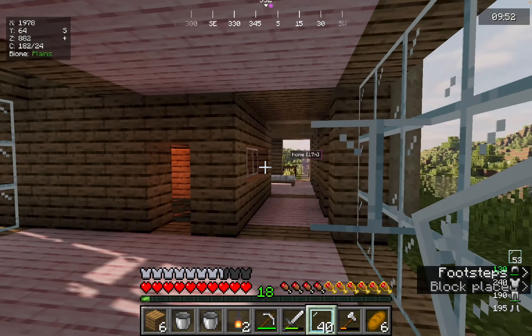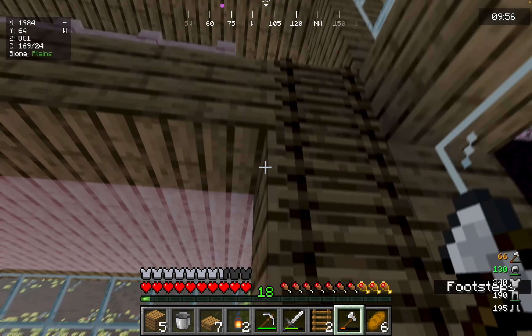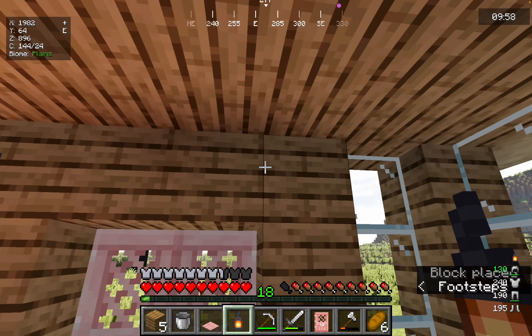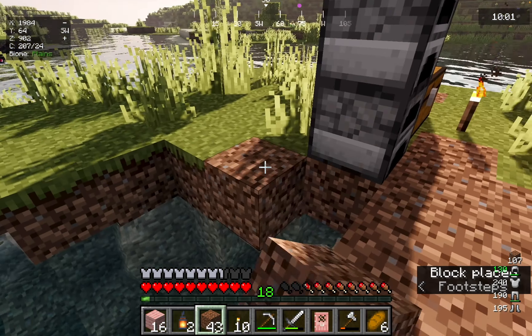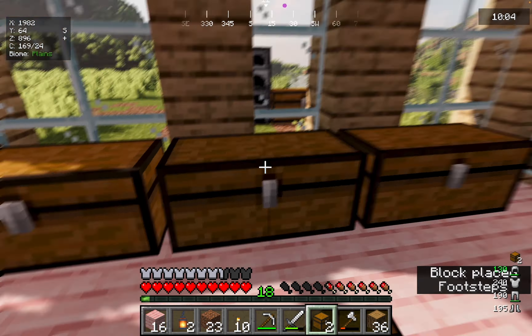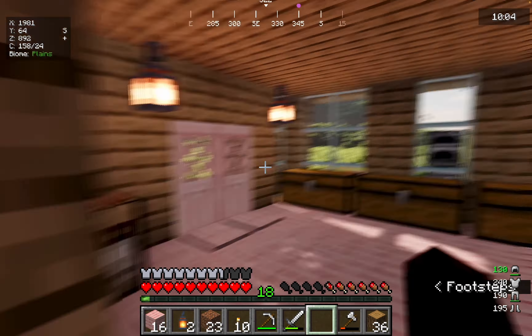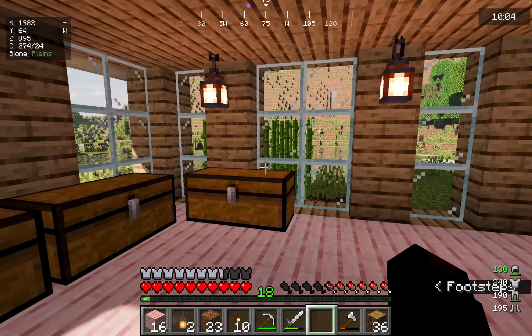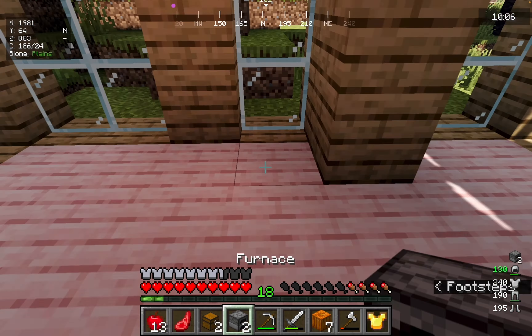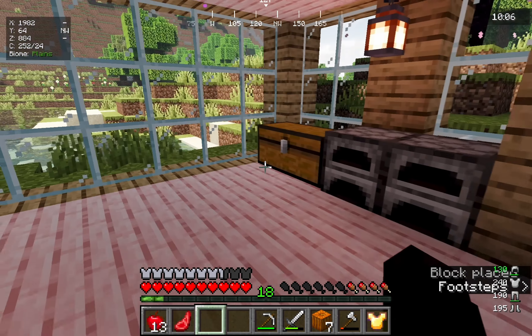Glass panes are a pain — I can just go up here like this and put... I like this placement. Finally I don't have to fall into this hole anymore. And then go here. I mean I didn't expect the chest to look great, but I'll put a little double chest here.